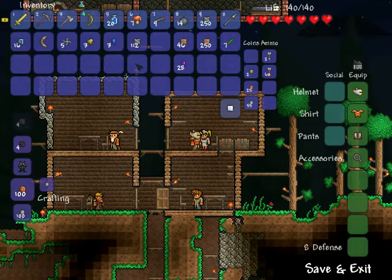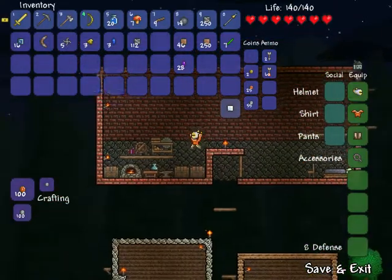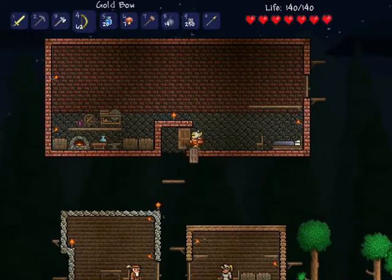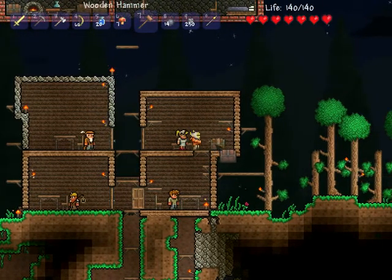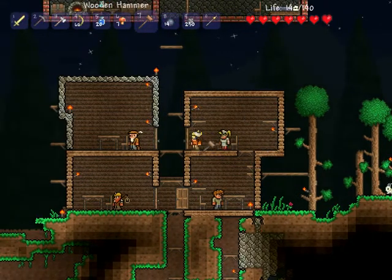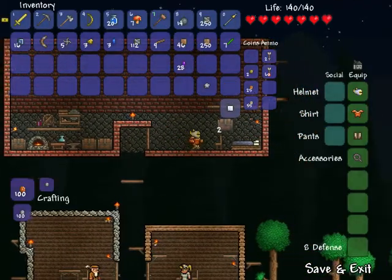Did I put that hammer away again? Crap, I think I did. Let's get the hammer — there we go. That's what I don't like about chests: you can't break the chest even if there's just one measly little item in it. I don't know why that is, it just seems kind of flawed to me, but I digress.